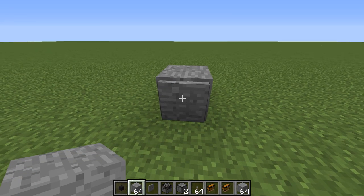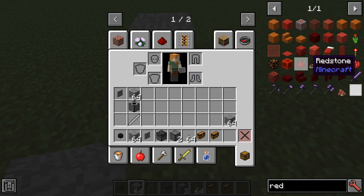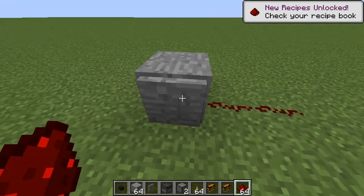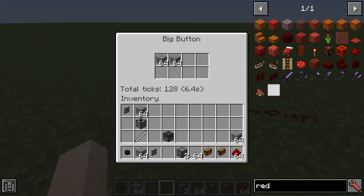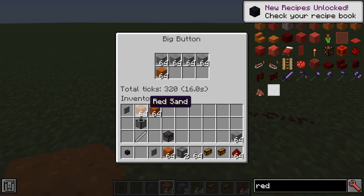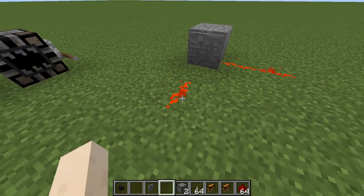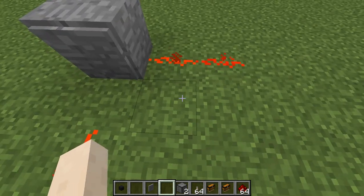So here we have the big button. What this will do is create a delayed redstone signal. You can go pretty high with this — let's have a look just how high we can go. In total we can go all the way up to a 25-second delay. So yeah, it's going to stay on for quite a long time.